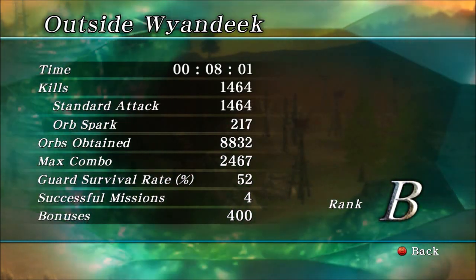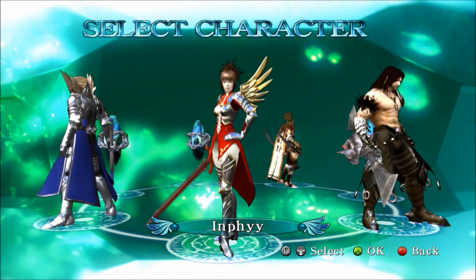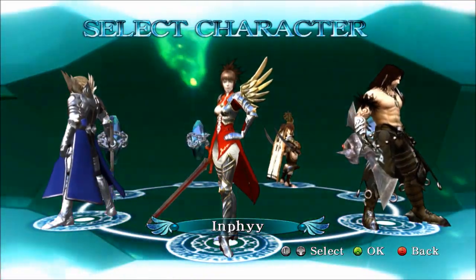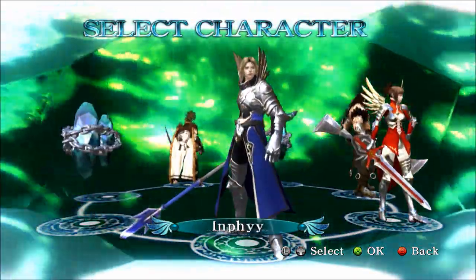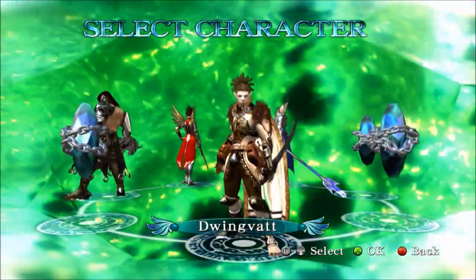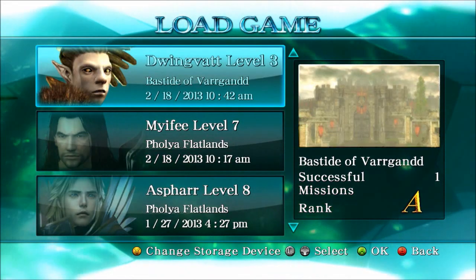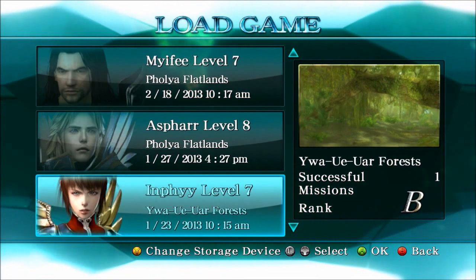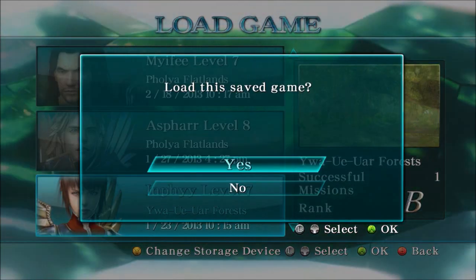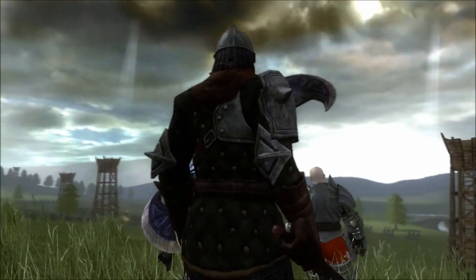When you first start the game you only have one character out of a total of seven. Beating the game with that person unlocks more characters, and bear in mind beating the game with one person takes around three to six hours. All of the characters have their own storyline, which revolves around a good versus evil — or in this case light versus darkness — scenario.